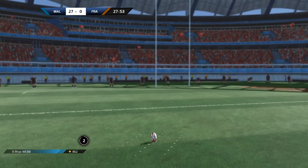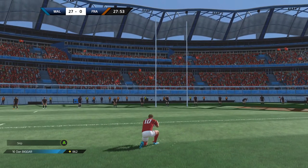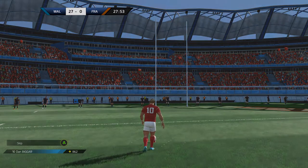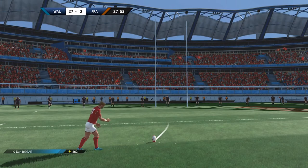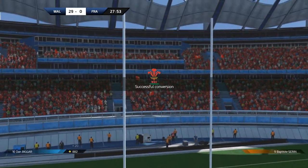After a try or a penalty, place the ball at the desired distance to convert it, then line up your shot depending on your position and the wind speed and direction. Once you've started running, you can lightly adjust your shot by imparting an effect to your kick and send it straight through the posts.